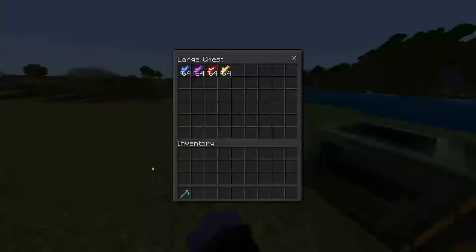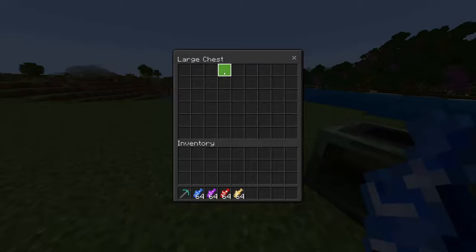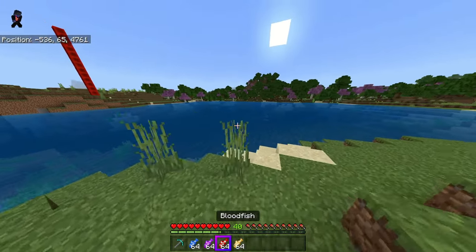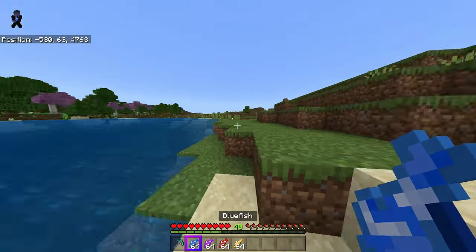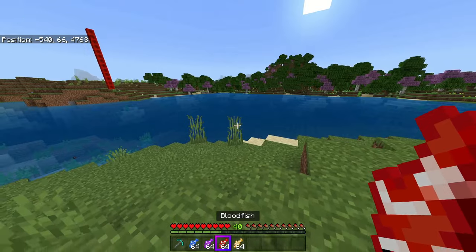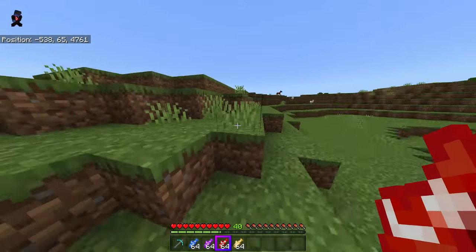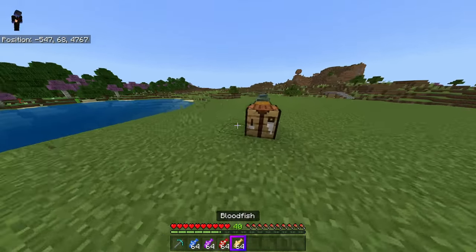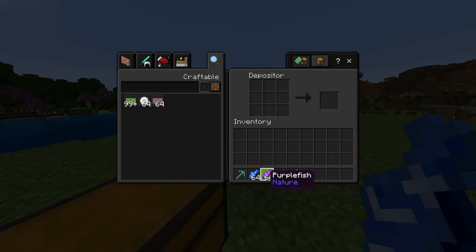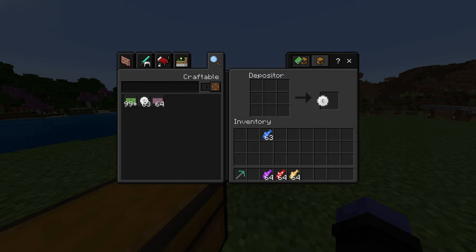Before we get to the last way to get money, I want to point out there are four new types of fish you can get just from fishing. These are all pretty rare — kind of like treasure fish. Blue fish are worth four coins, purple fish are worth 16, blood fish are worth 32, and gilded fish are worth 64.